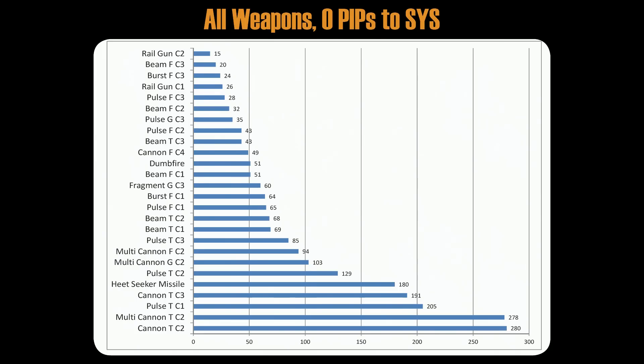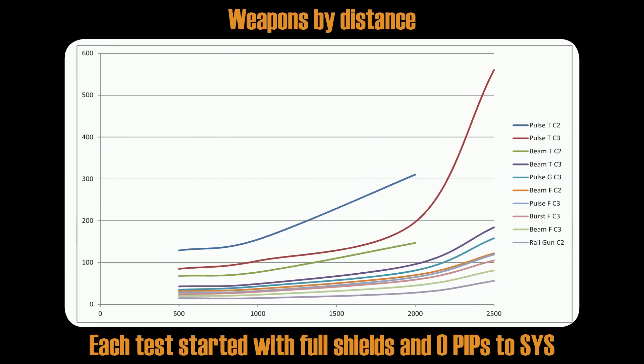Now let's take a look at weapons by distance. Not all weapons were fired at all distances — most were fired at 500, 1,000, 2,000, and 2,500 meters. Here you see the results — they are very consistent. As you can see, as distance increases, the damage penalty increases, so all weapons behave more or less the same.